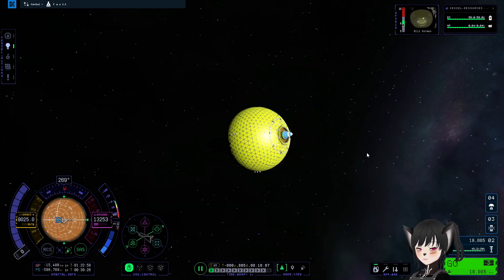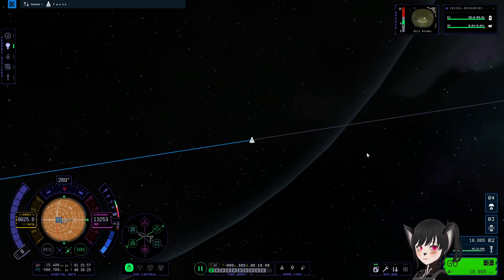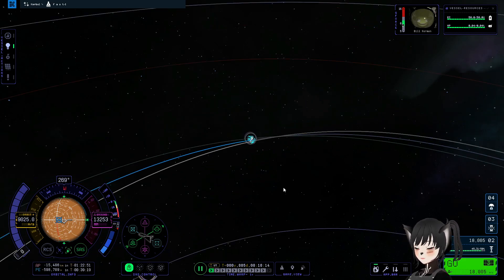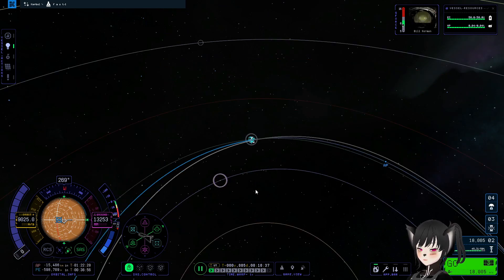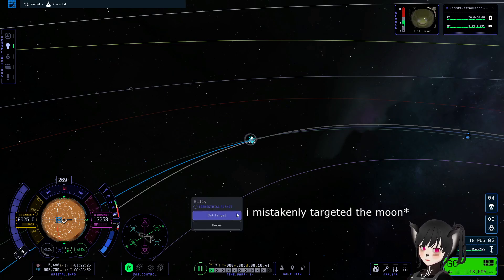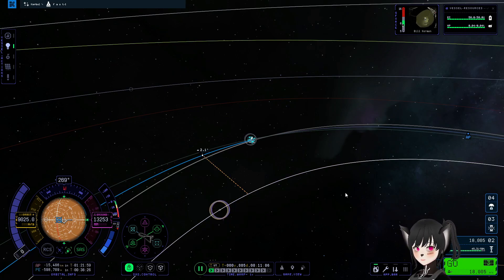Hey guys, so let's say you're out here orbiting the star and you want to go to any of the planets. Thanks to my friend Mercury who helped me with this. Step one: choose the planet you want to go to, right-click it, and set target. After you set the target, you can see that the line is white now.